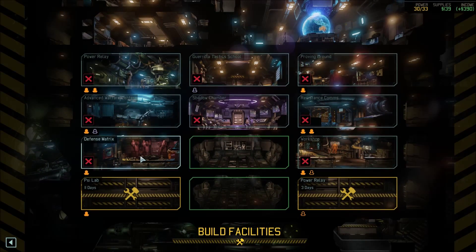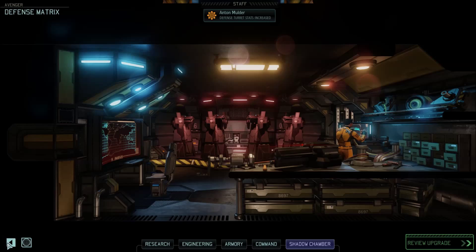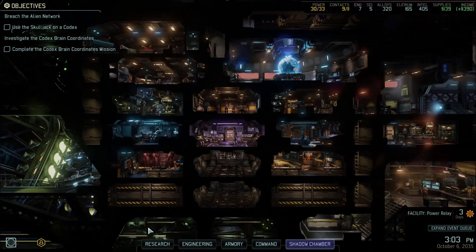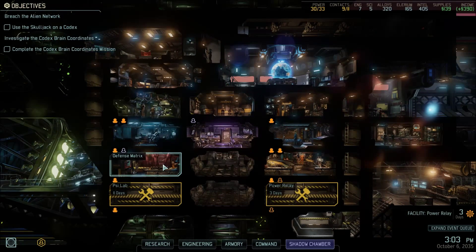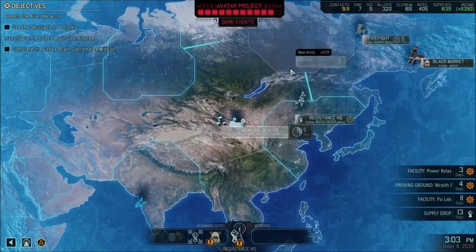That's it, can't click on it again. We got four turrets now — we are doubly prepared. Let those aliens come and try to attack our ship again.